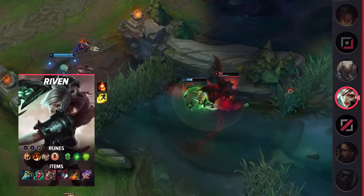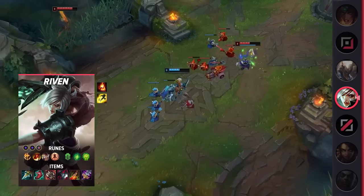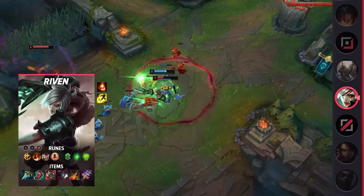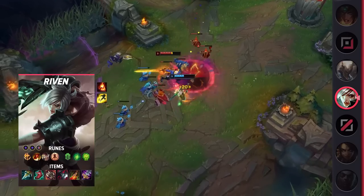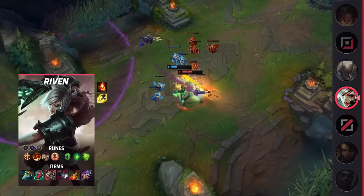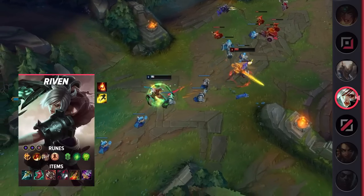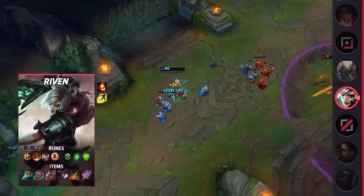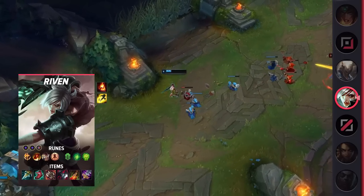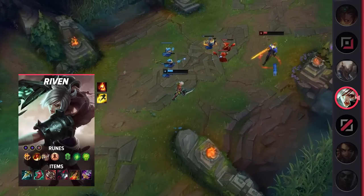Riven can be an extremely difficult champion due to her insane mechanics. However, with enough time and practice, you can learn the basics of the champion in order to pilot her to victory. While Riven is able to kill her laner — especially thanks to the added mobility of Prowler's Claw — it's not as easy as it seems. Due to the shorter lane, you'll need to manage your wave correctly in order to look for a kill. Overall, Riven is a reliable pick that can consistently win you games with enough game knowledge and practice.